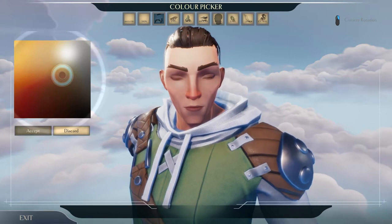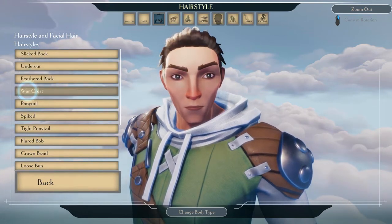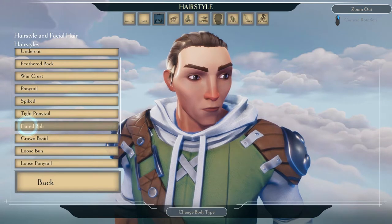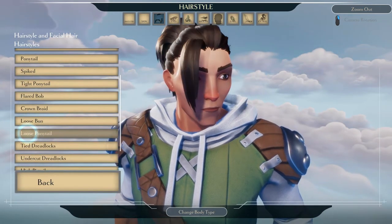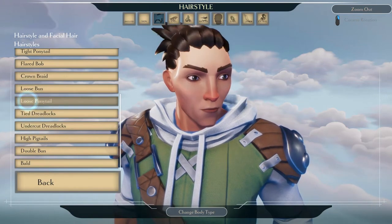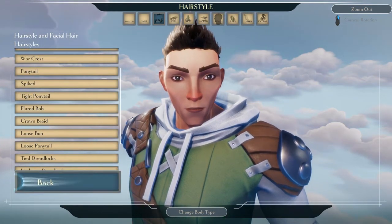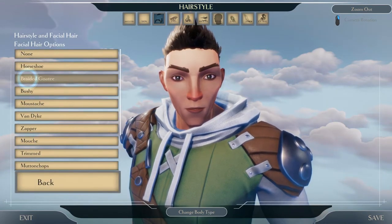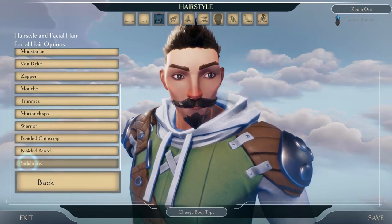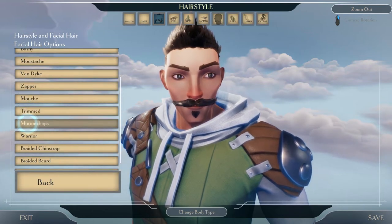Boring brown hair, sort of like that. There are a lot of hairstyle options — this is gonna take a while. I like this Vegeta one — it's pretty badass. Tied dreadlocks are interesting too. I want to go with spiked — that's pretty cool. For facial hair, let's go with a goatee type thing so we look nice and evil.